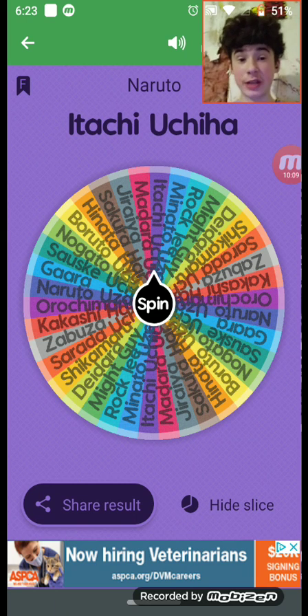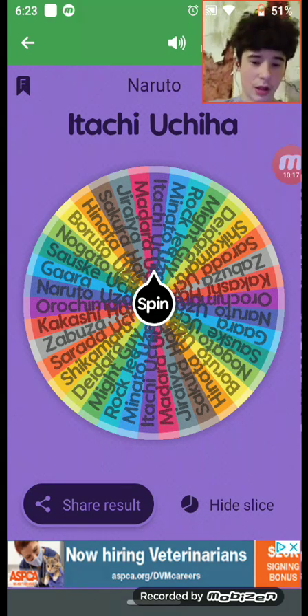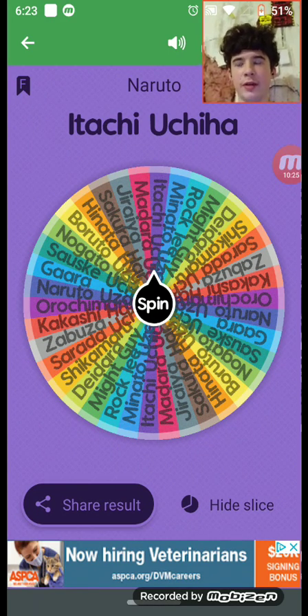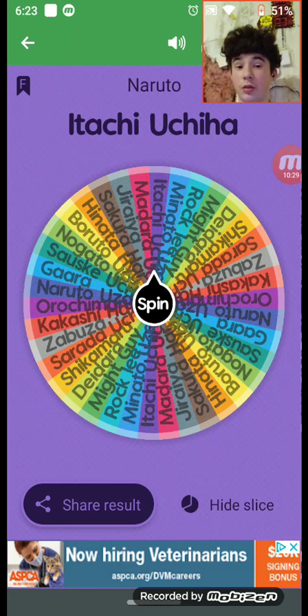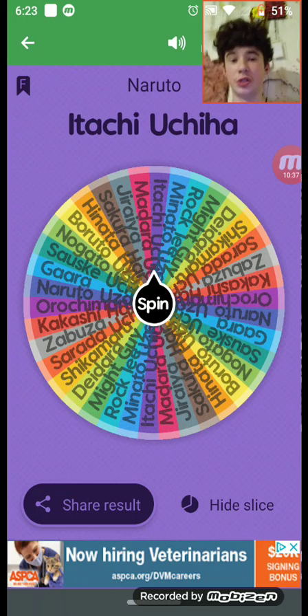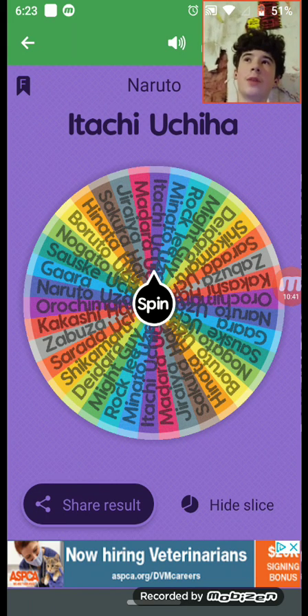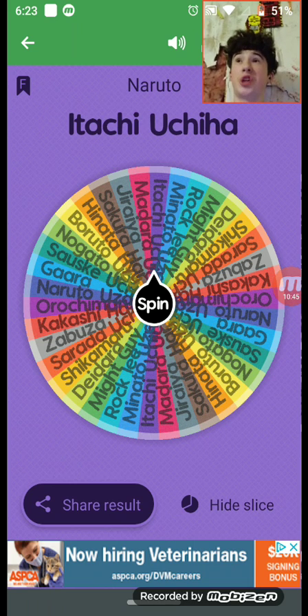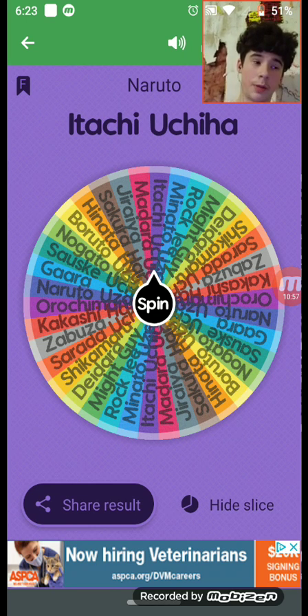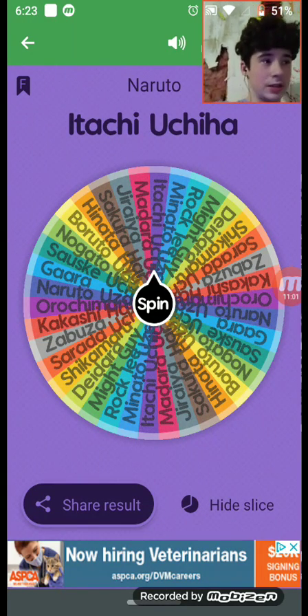Since Itachi is an Uchiha, he has the power of Sharingan and Rinnegan. I don't think he can do Chidori — I believe only Sasuke and Kakashi can do that. He can go Susano'o since he's an Uchiha, and he can do Wind Release Jutsu. He also has a move called the Totsuka Blade, which apparently takes up a lot of chakra. I'm only on season three so I don't know much about him yet — I'll give Itachi a five.